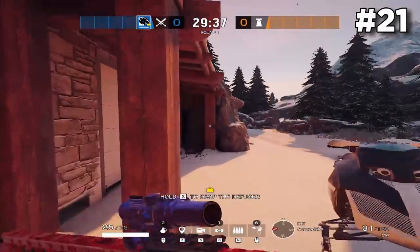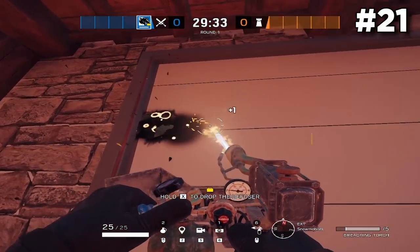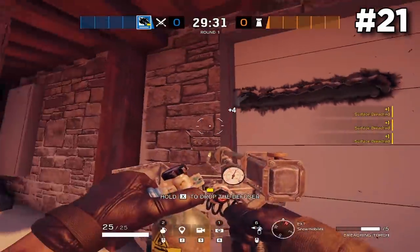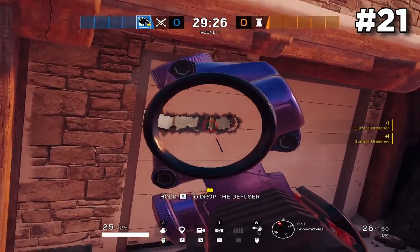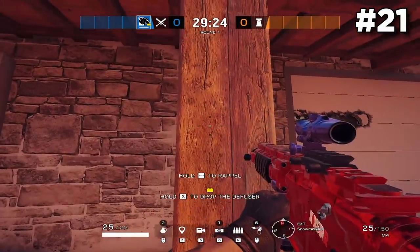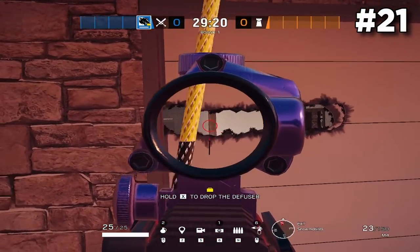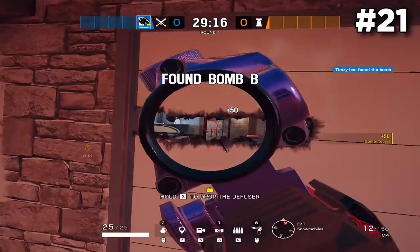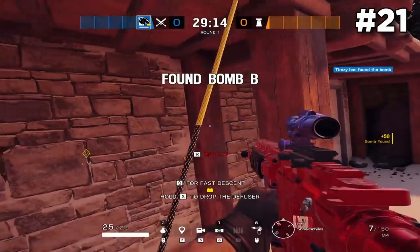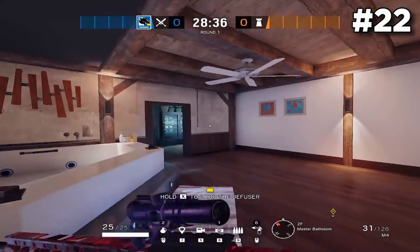If you're playing Maverick for the basement objective, make sure you pair up with someone so as you Mav the top of the wall, your teammate can vault up on top of the Snowmobile to peek the Mav holes as you're making them — you might catch somebody rotating throughout the objective and catch them off guard. You can also rappel, which is probably better because you can see not only the connector side but pretty much the entire Snowmobile objective.